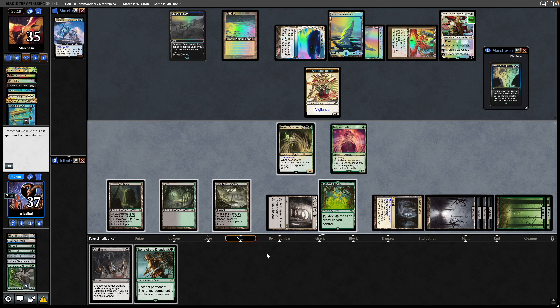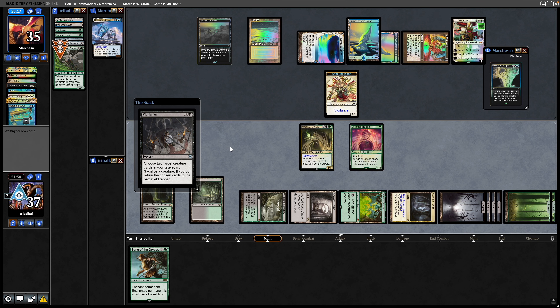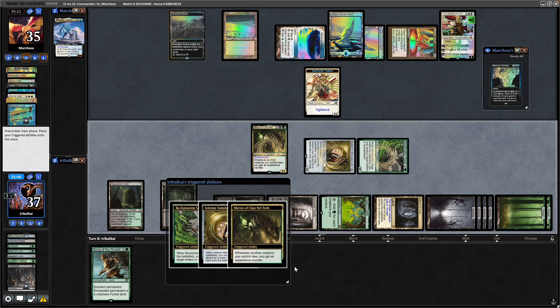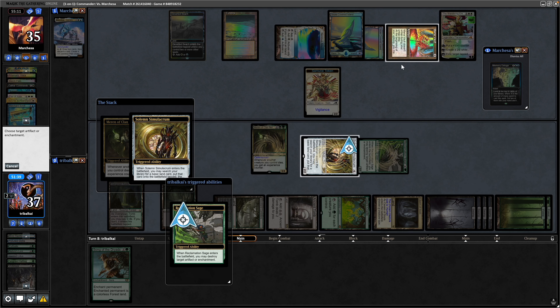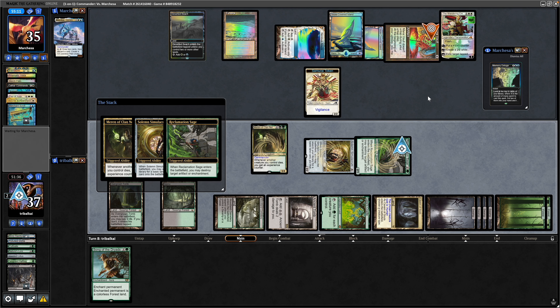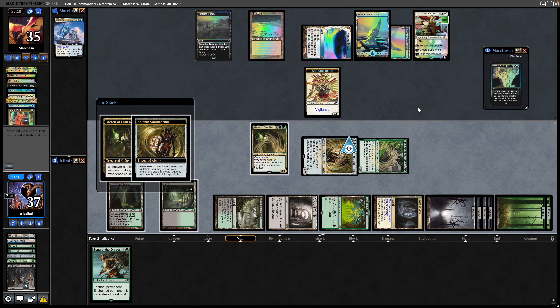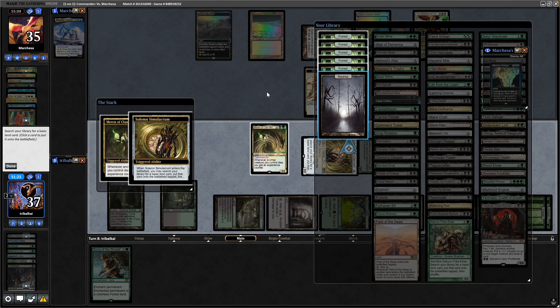Tap the Gaia's Cradle. Victimise targets two creatures in the bin — they don't have counter magic for it. The Delighted Halfling gets sacrificed, which gives Merrin another counter, so we've got enough to consistently reanimate the Reclamation Sage. We need a Sack Outlet for that unfortunately. Get rid of the Mana Vault before they can make further use of it — Solemn Simulacrum grabs our last Swamp, and we'll be able to dig out the Delighted Halfling again immediately.